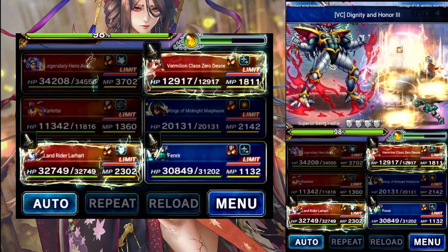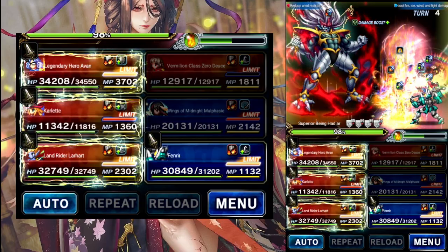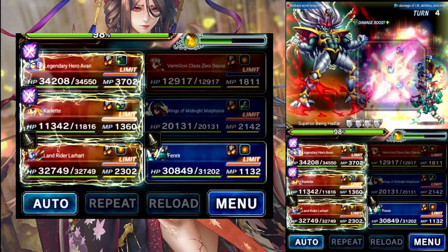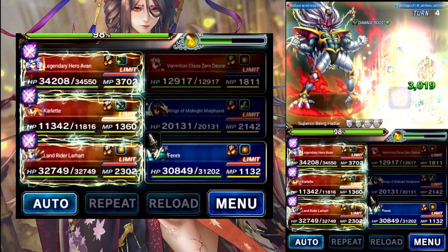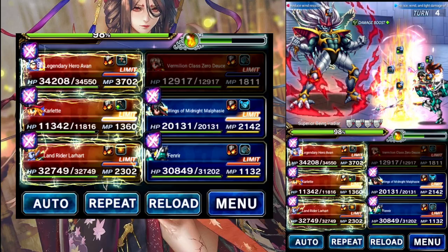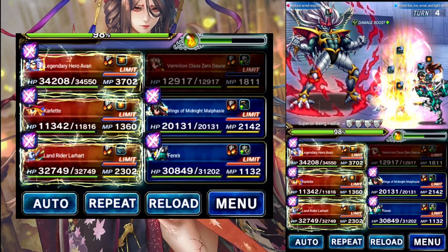Turn 4: Deuce is going to Super and get the good buffs in. Pretty much everybody else is just going to Limit — we got all the Supers, and then the Shift and Limit for the back 2. We're going to hit Yvonne first, then the front 2, then the back 2. And everybody should chain properly with Malfazie being a tag turn.